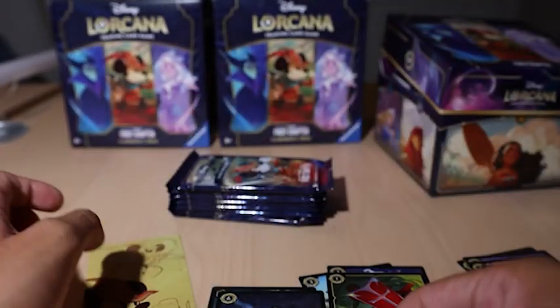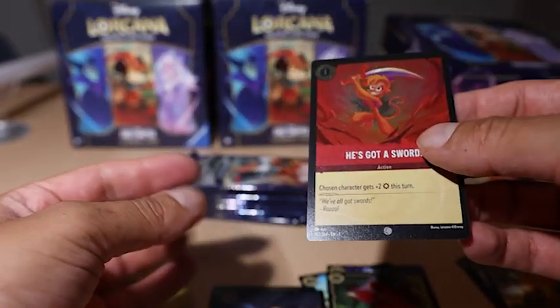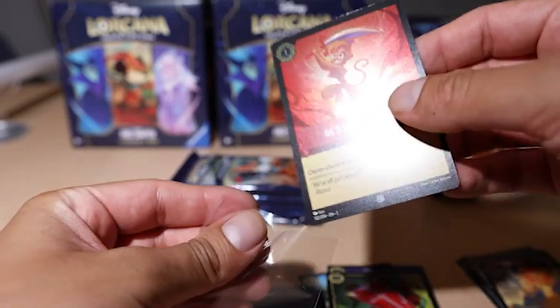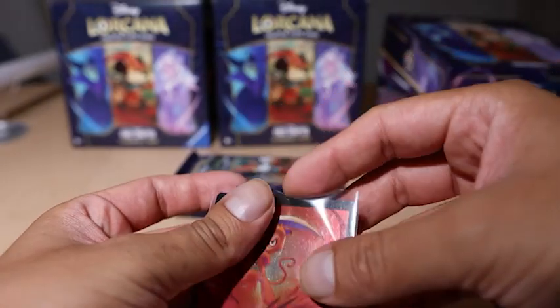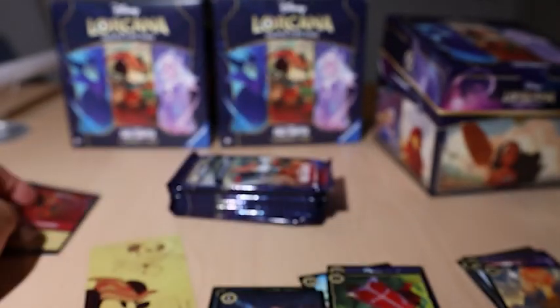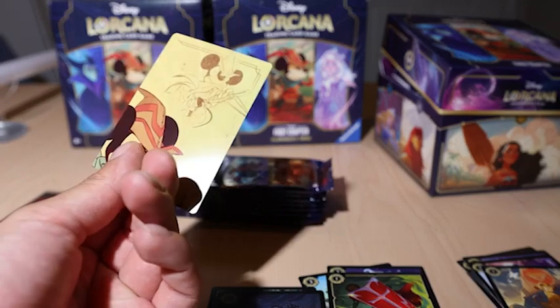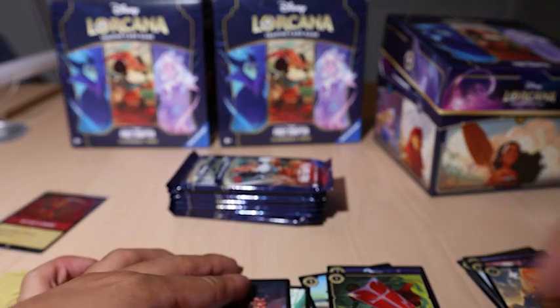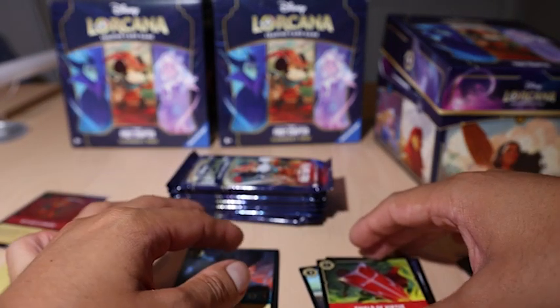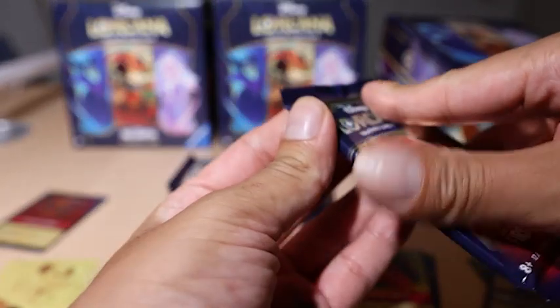Our foil is a character with a sword — which is a common — but it's nice to start getting all the foils. Then we get this extra card — kind of neat. So two rares, three uncommons, a whole bunch of commons. Let's continue.